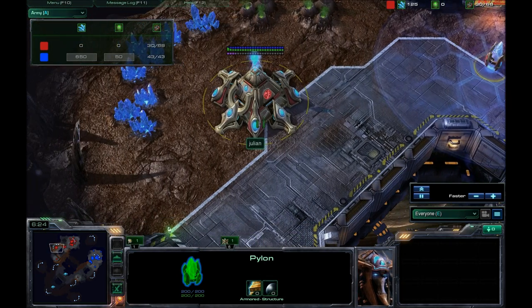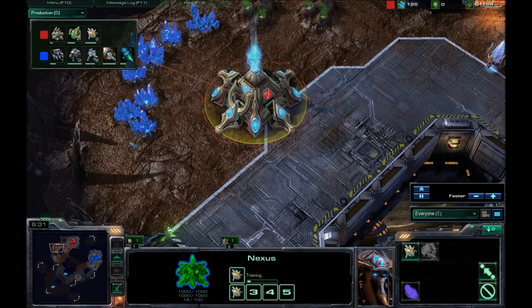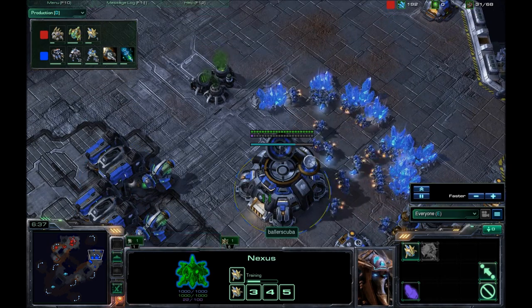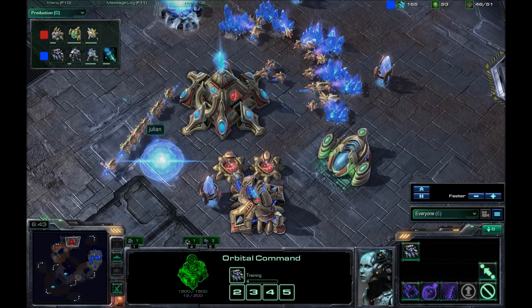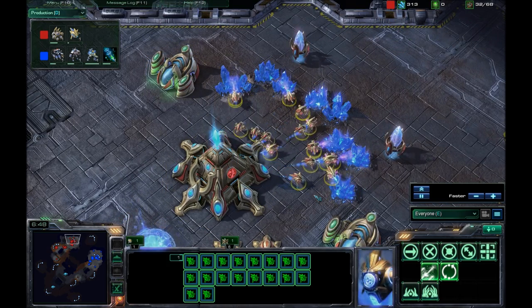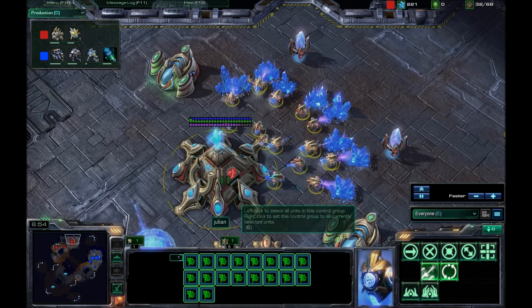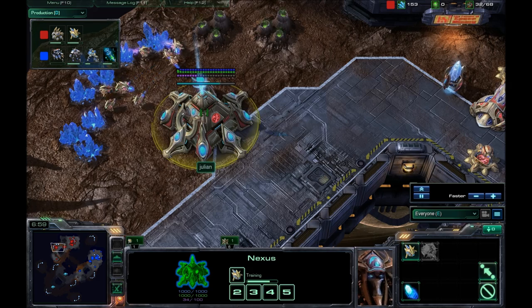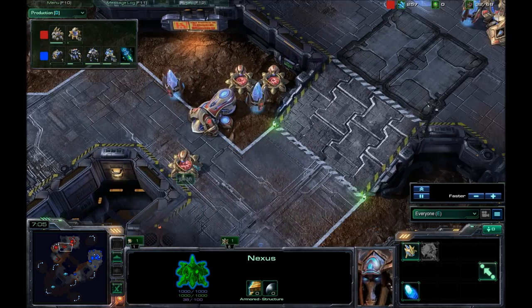He's got a lot of photon cannons — he's actually 30 out of 68 supply right now. Not producing any probes out of the expansion. Finally he does get the probes out there — doing a huge transfer because he was oversaturated at his main base, but that was because he never went for gas. He still doesn't have any gas. So high on the energy on one of them — it doesn't look like he's used it in a long time.